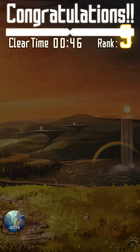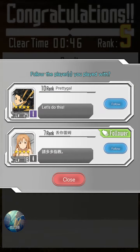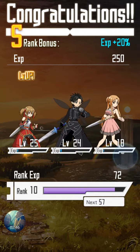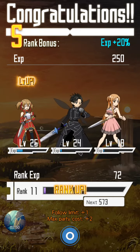You can use stamps to communicate with your friends - skill shot 10, you can follow. So first time meeting, you get crystal, party cost plus 2.